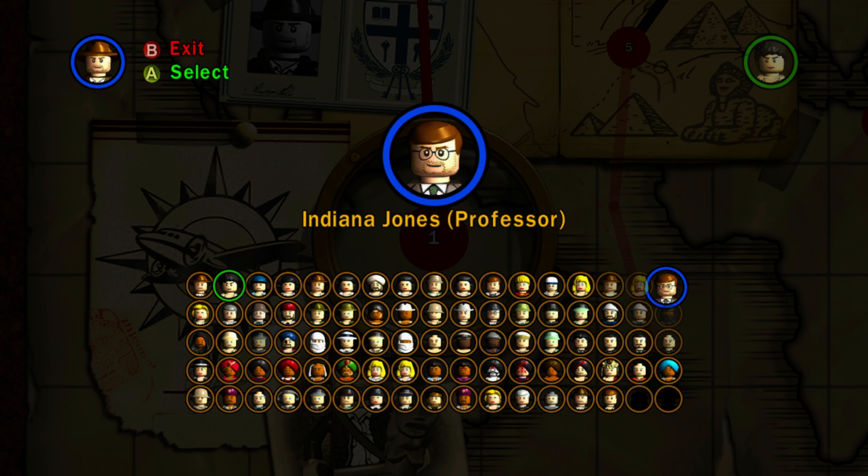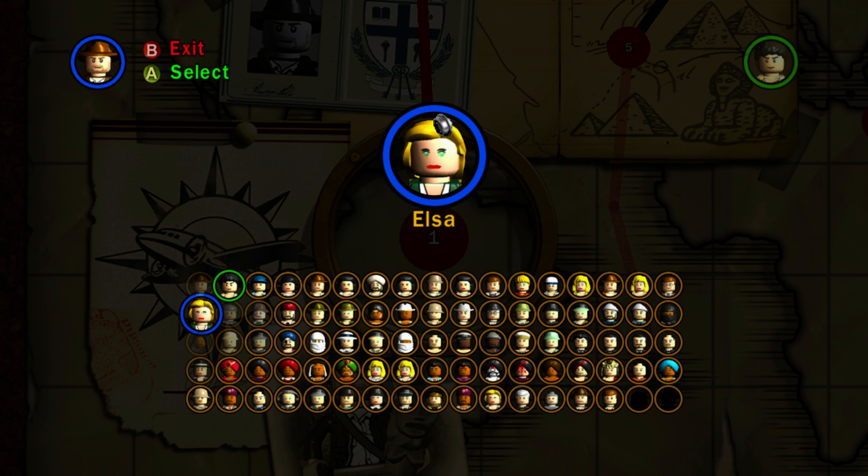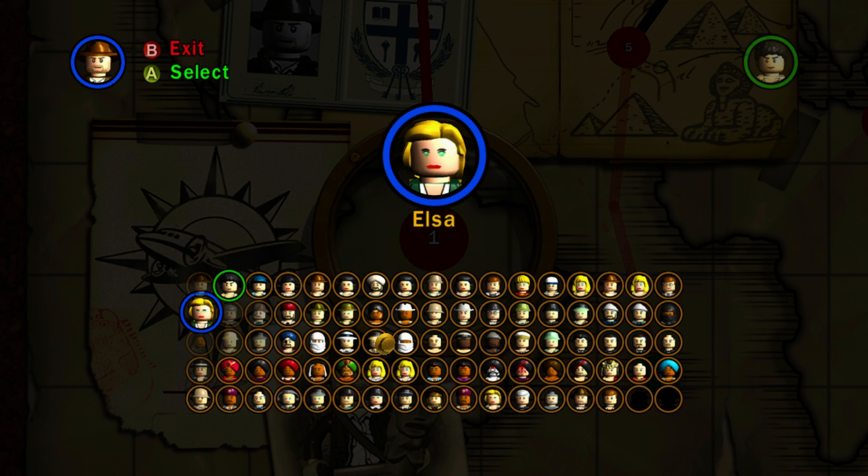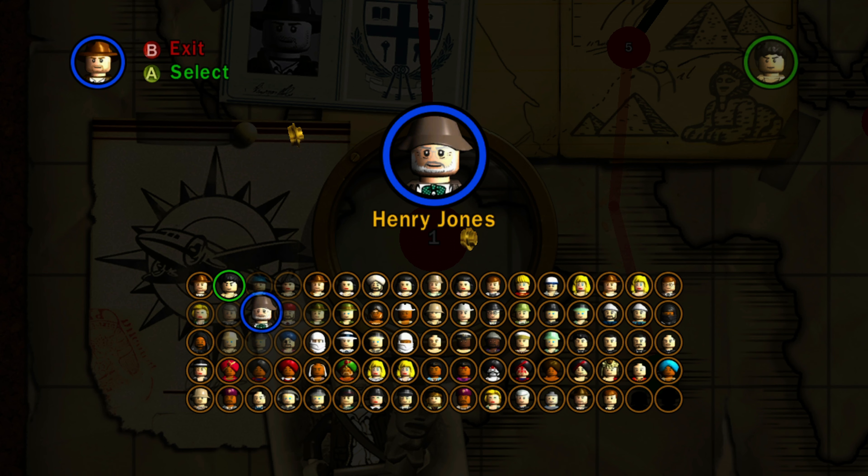We have Indiana Jones professor — that's when he's a professor at Barnett College. He's got glasses on, a different outfit, very cool. We have Elsa, who I believe has a book ability where she can decipher puzzles. We have Brody, who just looks like a very generic old man. We have Henry Jones, the father of Indiana Jones — I believe he was in the Last Crusade movie, played by the James Bond actor. Someone tell me his name in the comments!